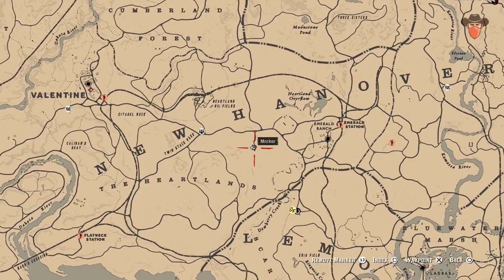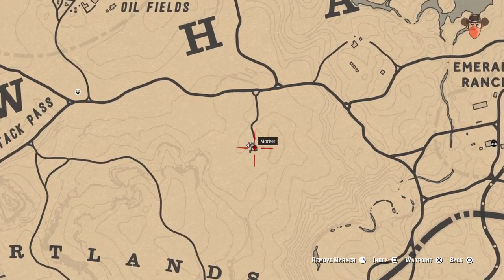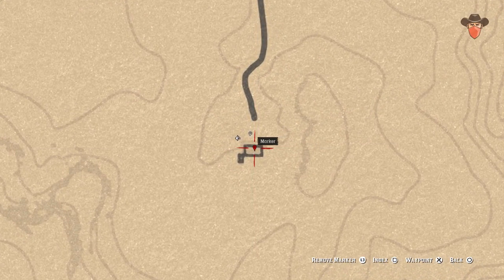For the next one, go south of the oil fields to Lauren and Sod's house. Next to the door on the shelf is a potent snake oil for your pleasure.